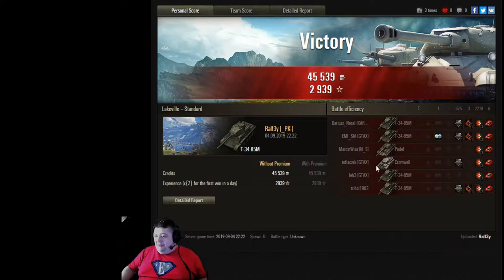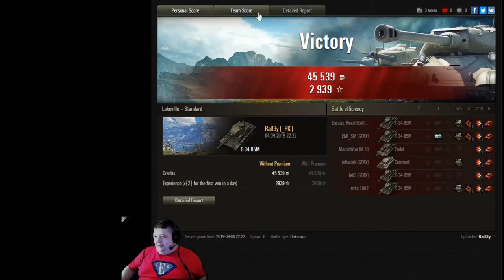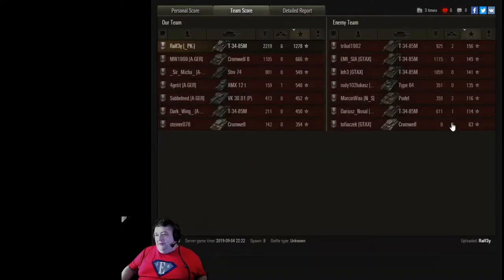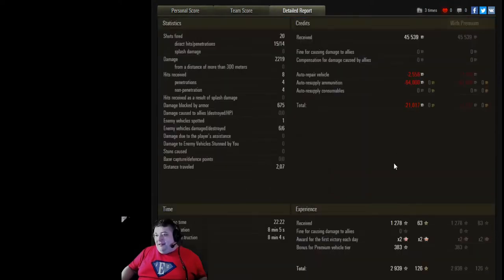Unfortunately no medals because it's a skirmage game, but still well-played. You hit six of the enemy team — what, eight guys, seven guys? The only one we didn't shoot was the Type 64. Everyone else on the team got hit at least once by us — actually at least twice. Well done, sir. Thank you so much for sending this in, it was a great game Ralphie. It's been a while since I've watched or been in a skirmish game, but again, still strong evidence for the T-34-85M being the best skirmish tank right now in the game. Still a lot of evidence for the Cromwell, but if you need the armor or you want to punch your gun, T-34-85M is where it's at. Thank you so much and have a great day.